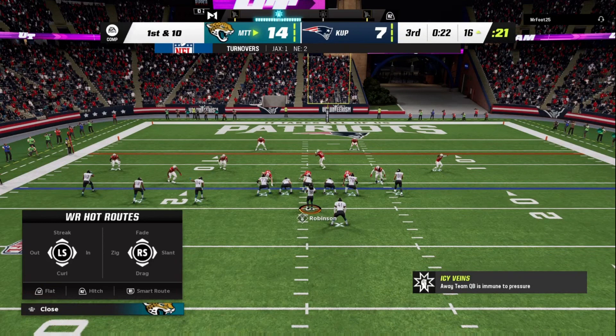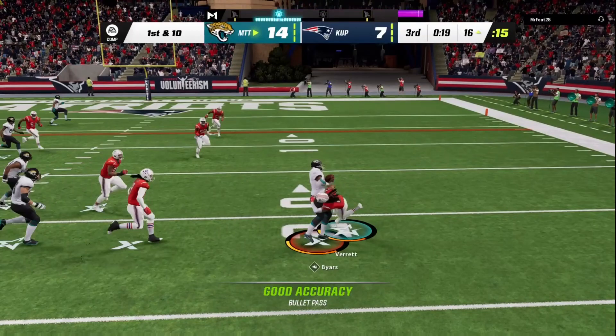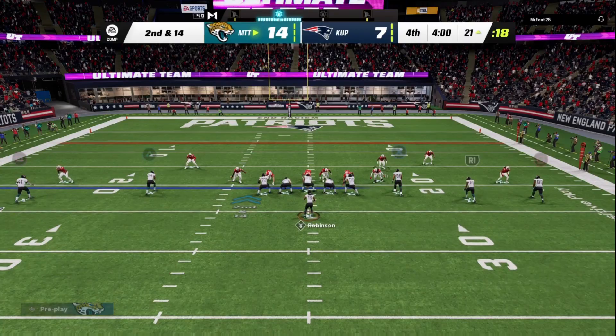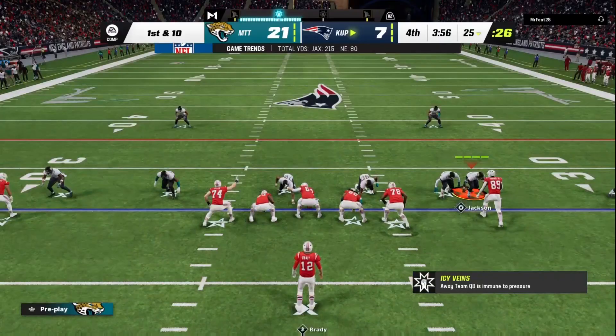We have a couple drag routes and a couple deep routes. We're just gonna dump it off to Byers, although that's a negative play. Second and 14 — obviously going for the first down, potentially a touchdown. I'm gonna see if we can hit Herman Moore — and we will definitely have Moore. Yes, get that, let's go! Nice pass, Denard.